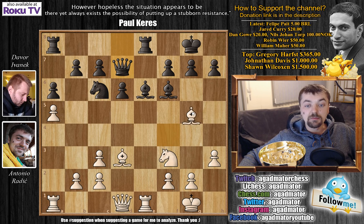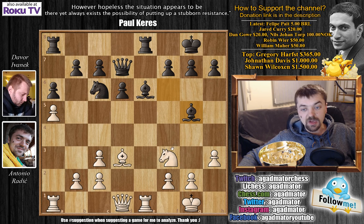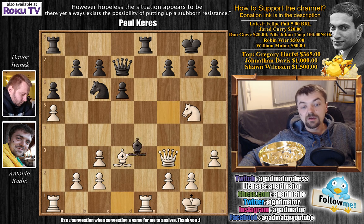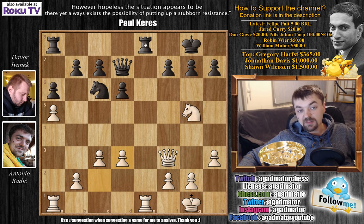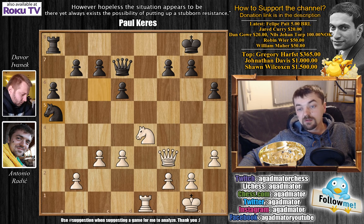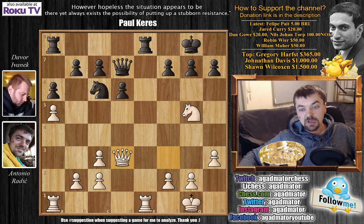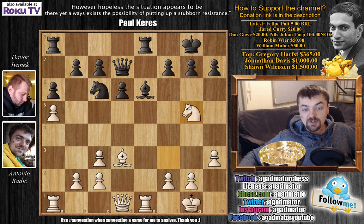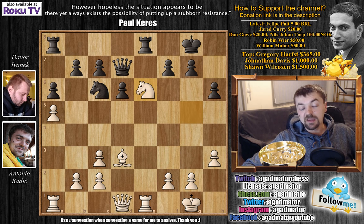After queen to d7, I decided to play bishop to g5. He captured, bishop captures, I played knight captures on g5, and he played h6. Bishop to f5 is also an idea. The concept is after queen to f3, after bishop captures, I can't capture with the c-pawn to undouble because he can simply capture, capture, and push h6, blocking the retreat of my knight to f3. I would have to go knight e4 and he can grab the a5 pawn. So after knight to g5, he went h6 and I played knight captures on e6.